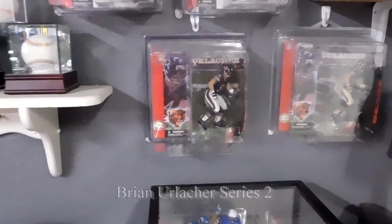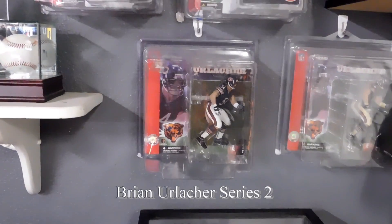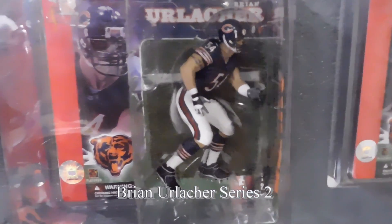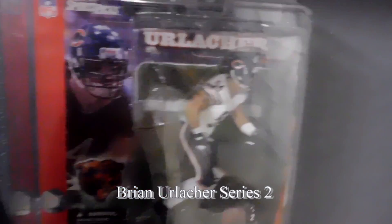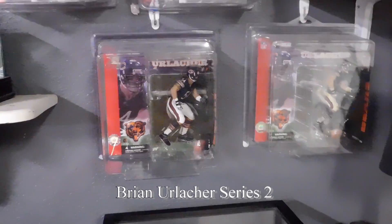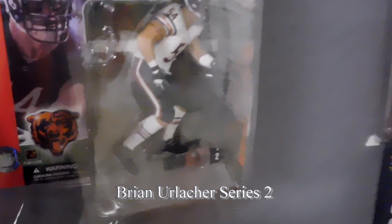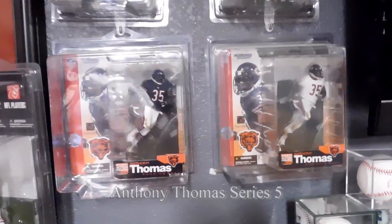The first one is Brian Urlacher. He comes from Series 2, and in this series Brian Urlacher actually produced six of these figures. You have the regular figure Clean, which is one. The regular figure Dirty, which is two. Then you have the variant White Jersey Clean, and then the variant White Jersey Dirty. Then they have the Super Chase, which is the dark helmet, no helmet. And then the Super Chase in the white jersey, no helmet.